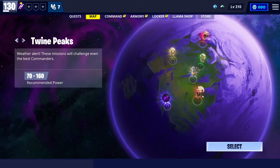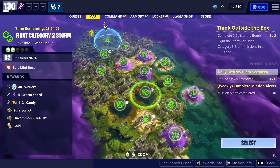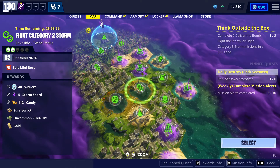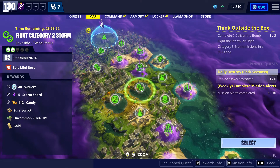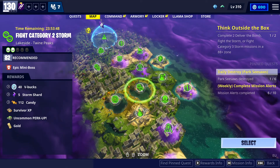Now we go into the VBucks machine. There's only one today, which is in Twine Peaks. If you go here next to the storm shield, you can see there is a category 2 storm, Twine Peaks probably power level 82, and you're gonna get 40 VBucks from that machine, along with some storm shield resources and some candies. That's all for the VBucks machine today.